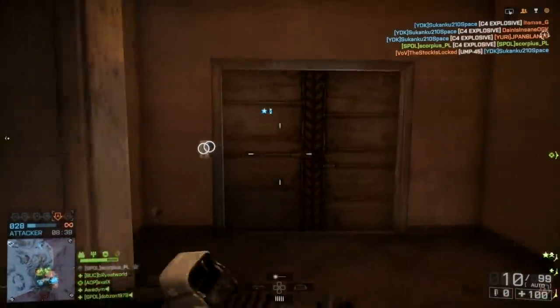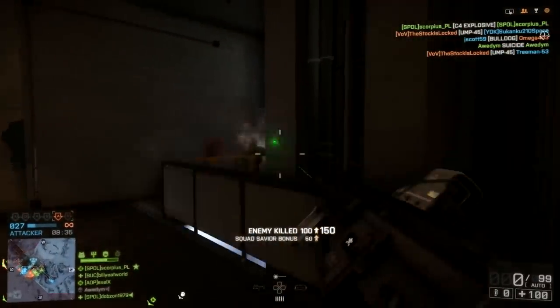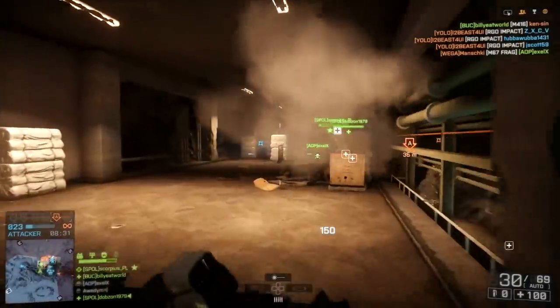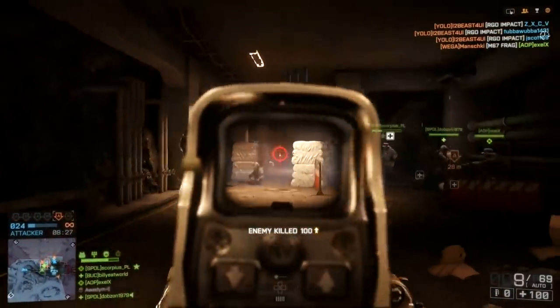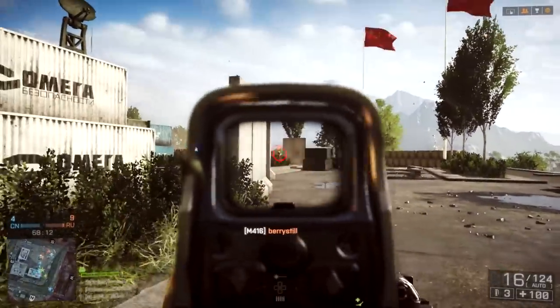The loadout I'm running on this gun is a pretty standard assault rifle loadout. I'm running with the heavy barrel, vertical grip, hollow sight, and the green laser. The hollow sight is my favourite one-time sight, but you might want to choose another. The heavy barrel improves accuracy, the vertical grip improves mobility, and the green laser helps out with hipfire spread.